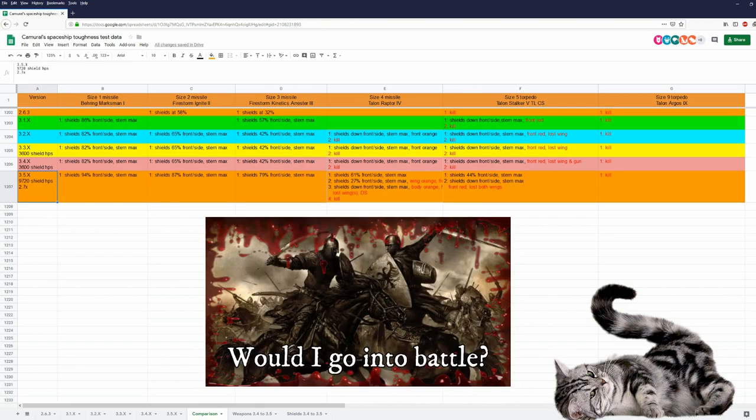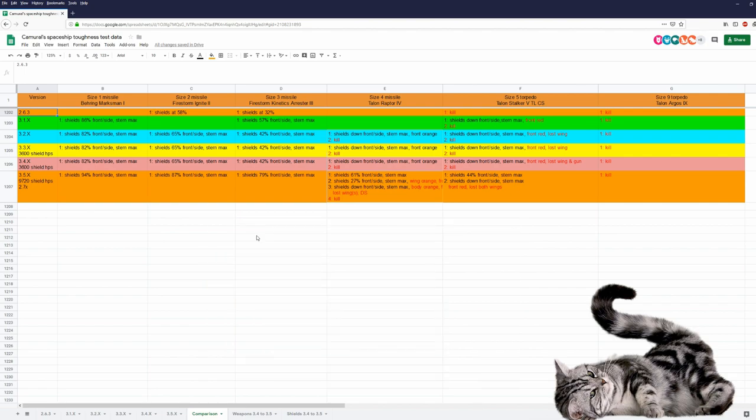So, would I go into battle in a Saber? The Saber was my first love in Star Citizen — I always liked the look of the ship and the cockpit view. Yes, I would go into battle in a Saber anytime, and not just in 3.5. I didn't have any problems going into battle in a Saber even in 2.6.3 when the Saber was very very fragile. Hopefully we get real armor into the game next year. As always, you can find a link to my spreadsheet and to my local's wonderful data sheets in the description below. I hope you had fun watching this video — see you next time. Bye!